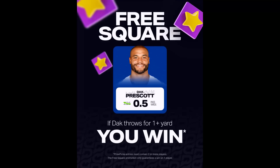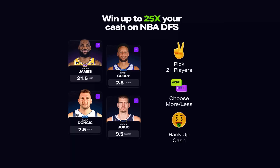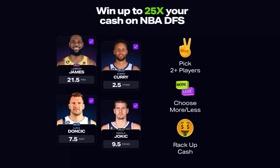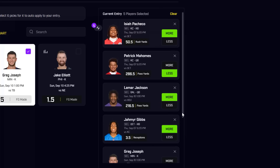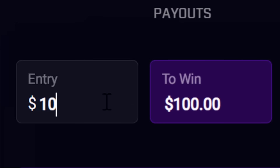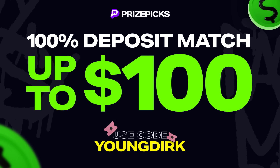Today's video is sponsored by PrizePicks. PrizePicks is where you can put your sports knowledge to the test and win up to 25 times your cash. It's super easy to use — make your picks, choose more or less, and try to turn your $100 into $1,000 by clicking Place Entry. Click the link in the description, use code YOUNGDIRK, and PrizePicks will match your first deposit up to $100.